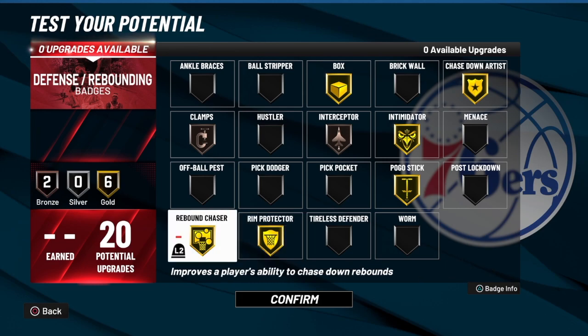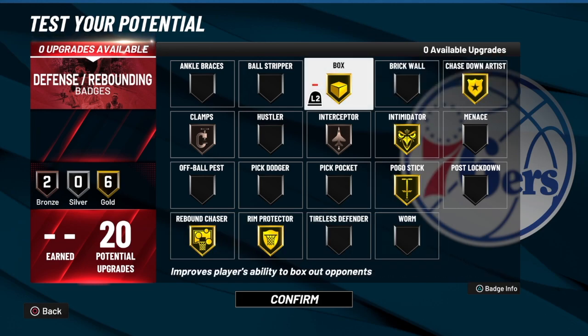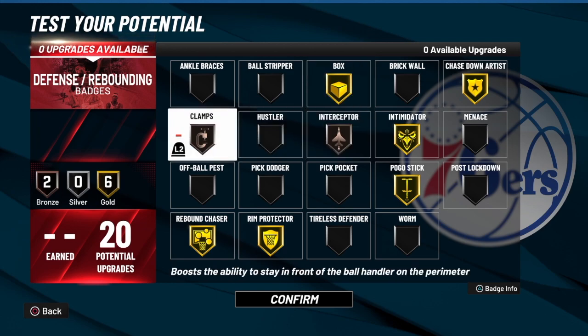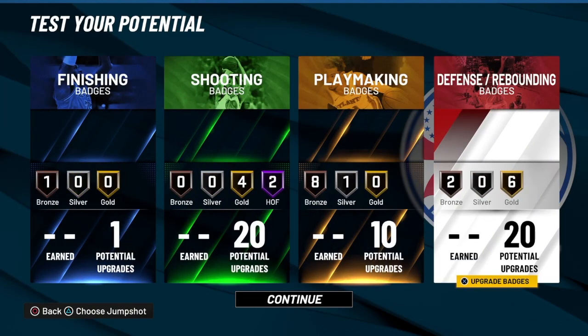Your bread and butter for this build will be Rim Protector, Rebound Chaser, Pogo Stick, Intimidator, Chase Down Artist, and Box — because you will be playing in the paint. You're not going to be on the perimeter as much, but if you are, you have Clamps to slow people down. That's the build. Make sure you like the video, share the video, subscribe to the channel. Love those that love you, and I'm out of here!